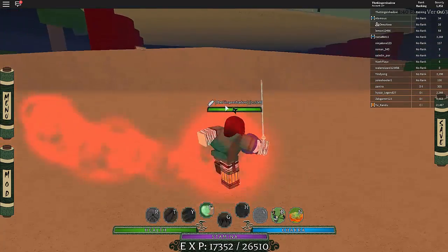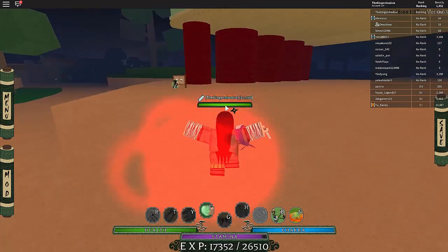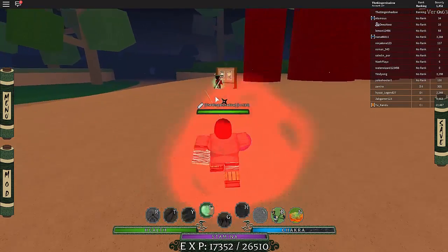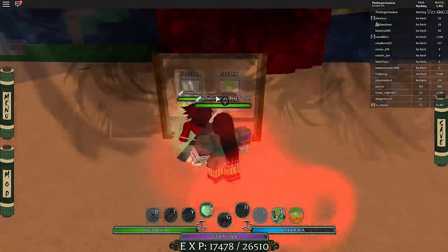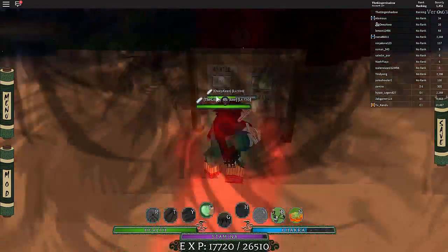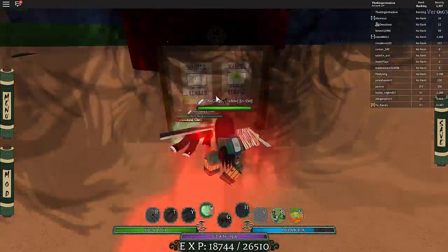Literally, just add me to a party if you see me on this and you don't want to fight — that's the easiest way to do it. Iron sand jutsu — how is this not working... the guy's recovering. I swear I'm hitting him. There we go, that's better. I'm very confused about what was happening there.